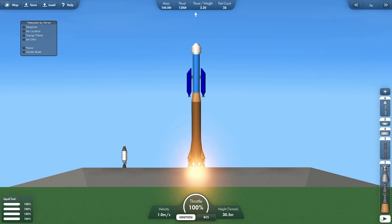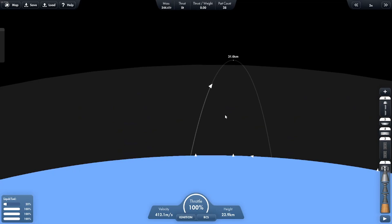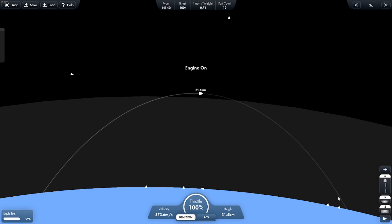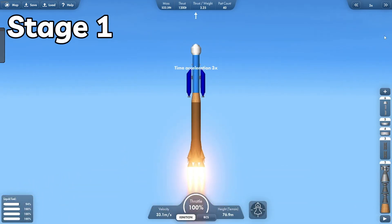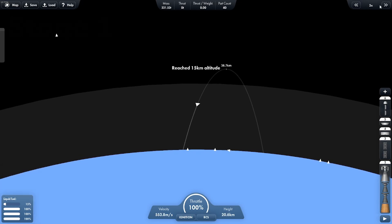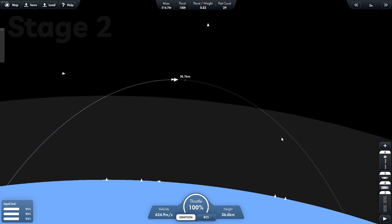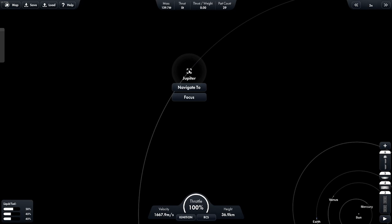All right, let's go — first stage. There's no RCS at all. Yeah, that's a mistake. Let's just sneak some RCS on here. All right, let's just get up there — second stage. Keep going. Perfect. Now let's navigate to Jupiter.